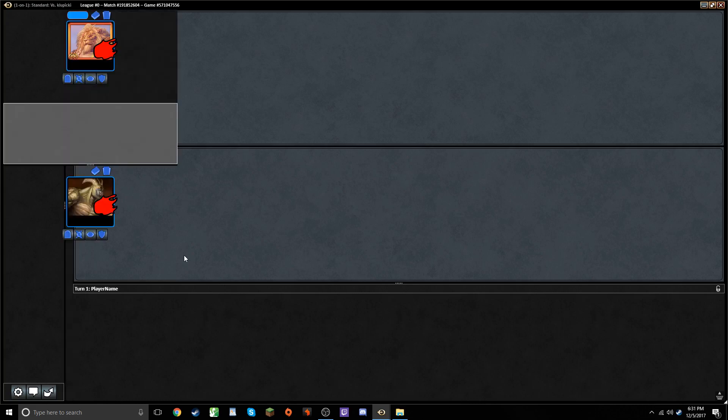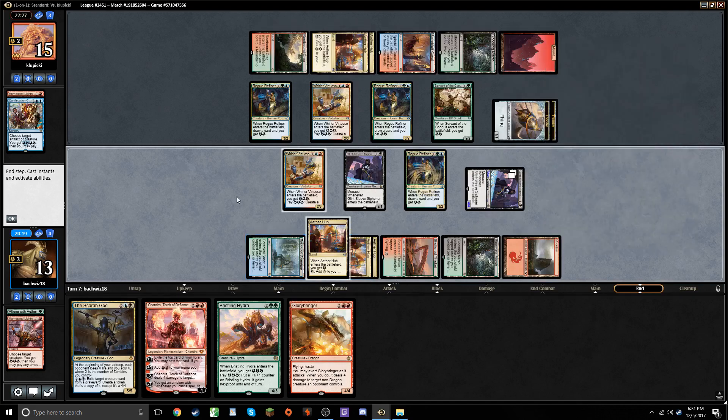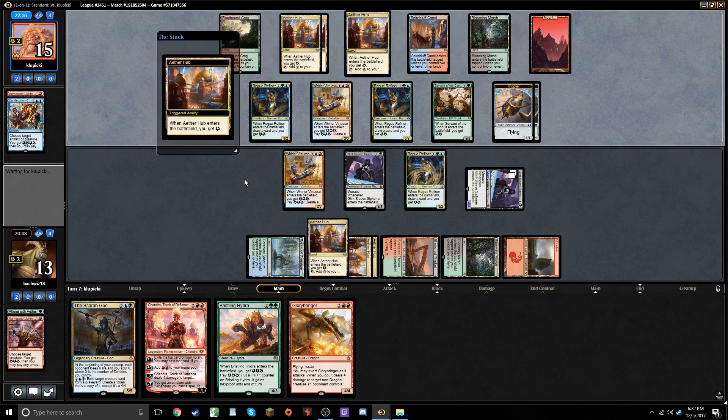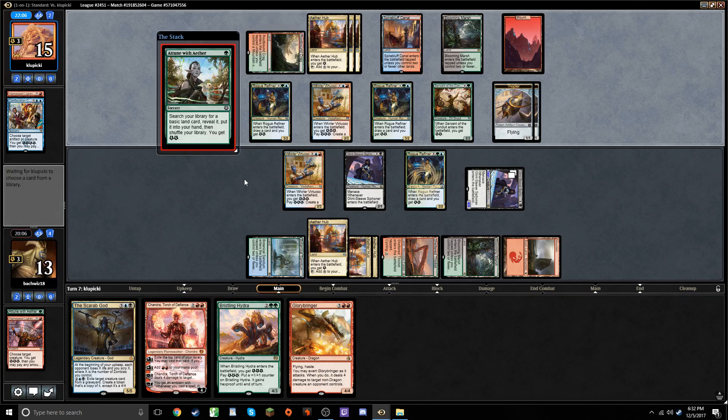The things I have to put up with for the game I love. Awful format, awful client. Just a joy. My opponent took the hit from the Siphoner while I was AFK. Interesting. Maybe they were looking to get aggro here — could signal a Glorybringer coming down next turn. What do we got? An Attune. Best card in Standard. Good start.